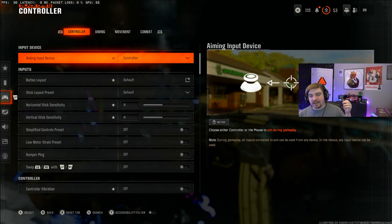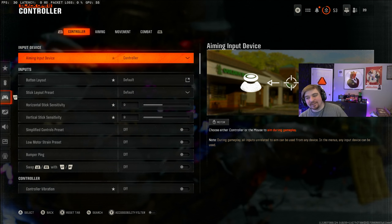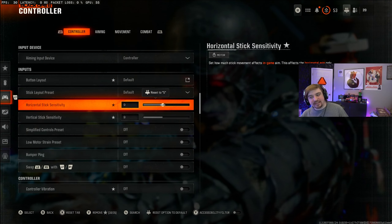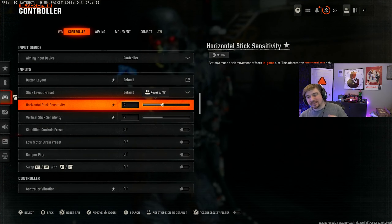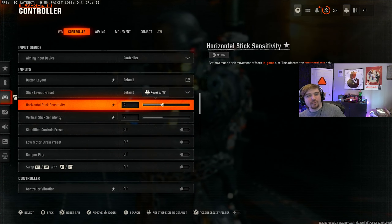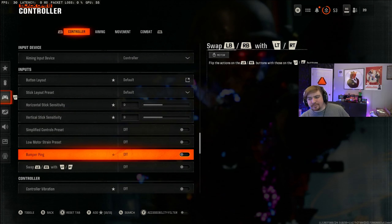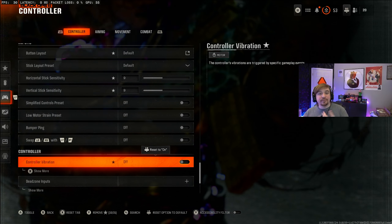Starting off with the controller settings section, obviously we have the aiming input device as controller. Button layout will forever be default, same with stick layout preset. Some of the changes in this game compared to my normal Warzone settings is that instead of using 7.7 sensitivity, I'm now using 9.9 because for some reason 9.9 in Black Ops 6 feels like 7.7 did in Warzone. Not really sure why they changed that, but it's just kind of how it feels to me. The rest of the bottom four settings below the sensitivity are all set to default or off. Controller vibration off, of course — that's preference though.